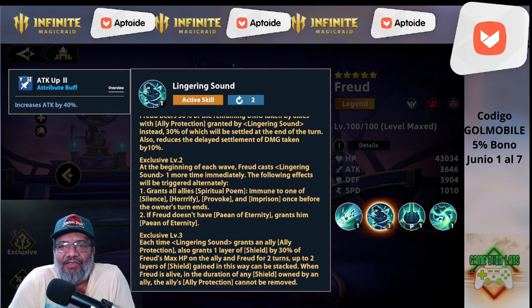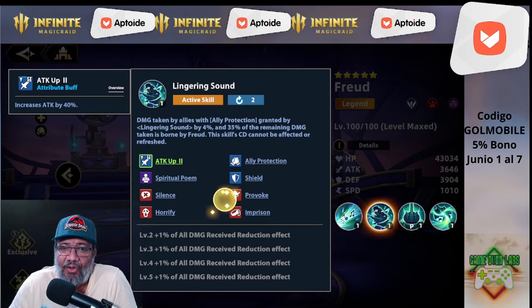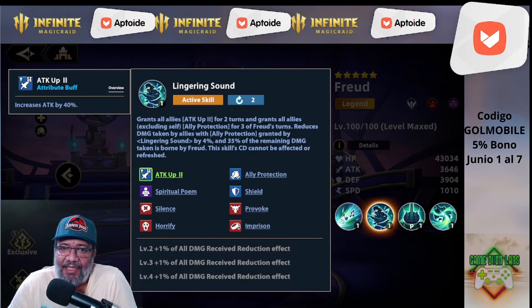Les digo que yo me lanzo y me gasto los 450 tiros en este loco garantizado, porque se las trae. Esta mecánica de perma escudo y perma todo ese poco de cosas está demasiado brutal. Ahorita lo vamos a ver, vamos a hacer una pequeñita prueba con él. Lo malo es que necesita las tres exclusivas, porque con la tercera es que mete el escudo y con la segunda es que ejecuta esto empezando la ola.